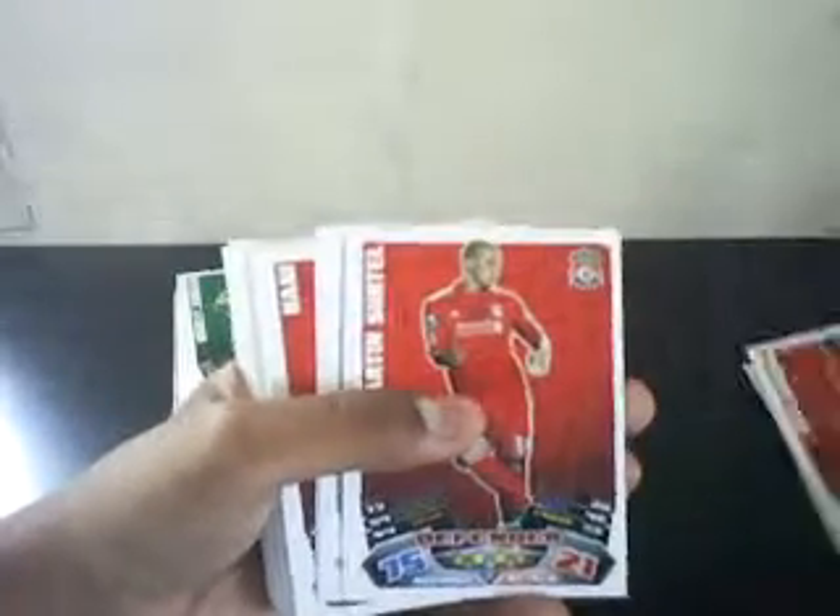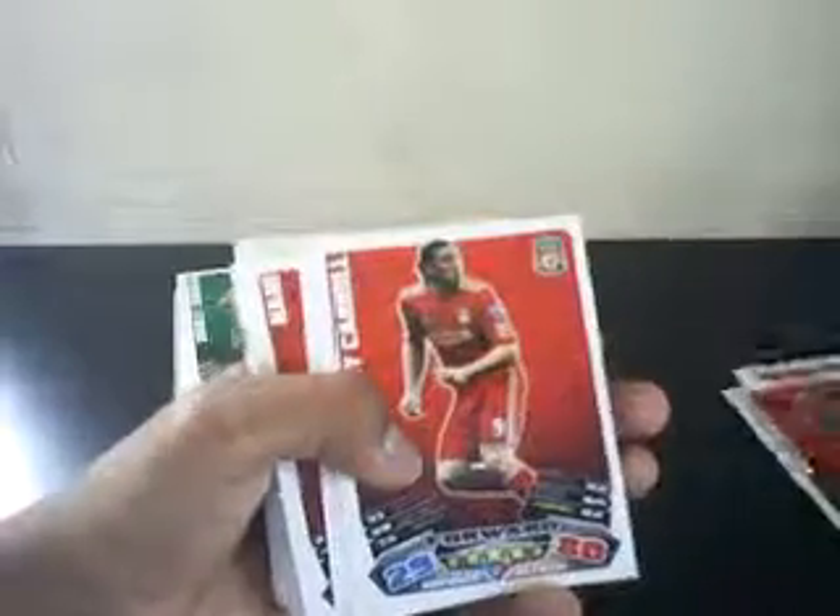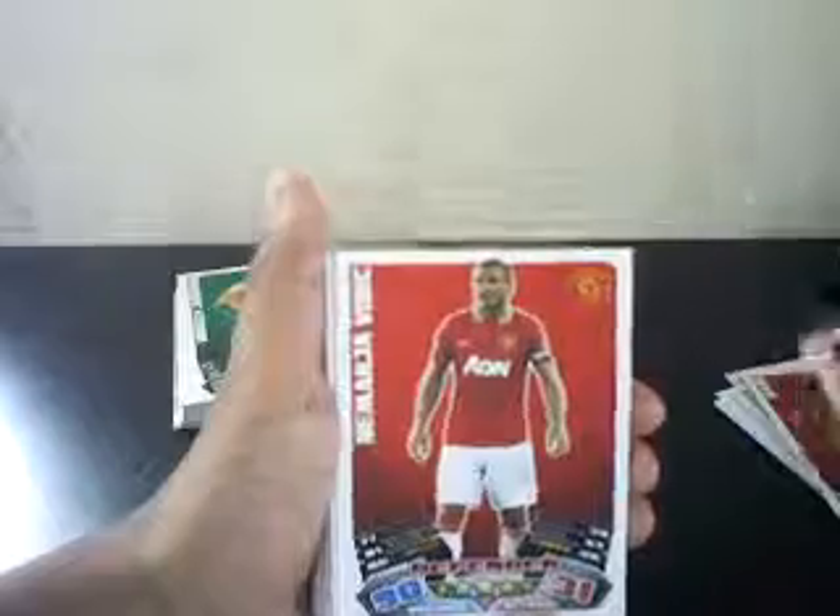Now I'll show you some Match Attacks for trade. I'll separate these cards first because it's too much to hold in my hand. First up: Stephen Hunt, Wayne Hennessy, Josie Enrique, Martin Squillaci, Andy Carroll, Ryan Giggs, Nani, another one, David De Gea, Joe Wittich 90 — so that's a good card.